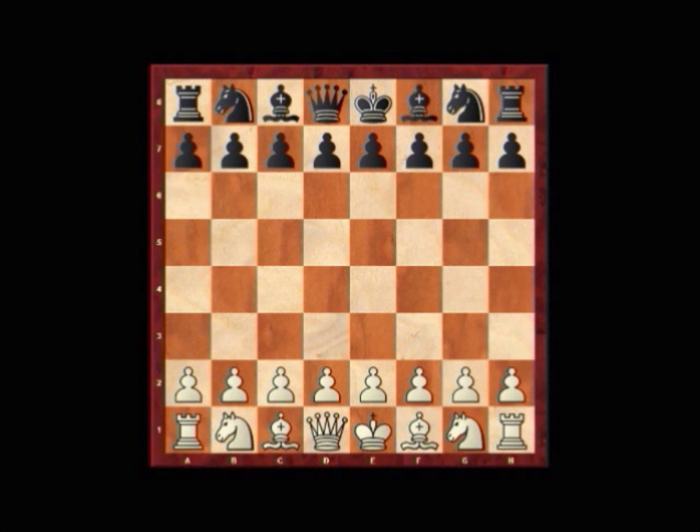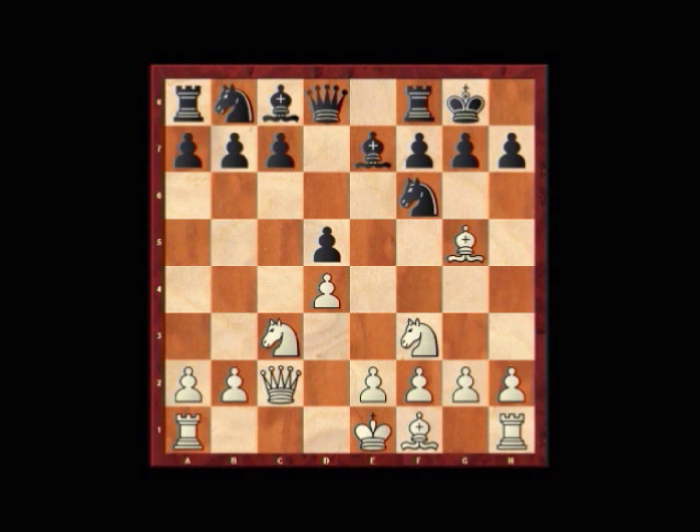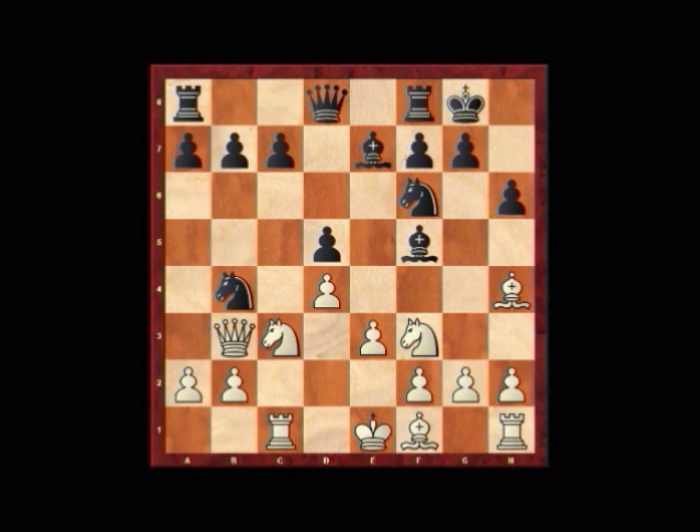Without further ado, let's see how the opening moves of the game progressed. We had d4, knight f6, c4, e6, knight f3, d5, knight c3, bishop e7, queen c2, castles, cxd5, exd5, bishop g5, h6, bishop h4, knight a6, e3, knight b4, queen b3, bishop f5, rook c1, and c5.